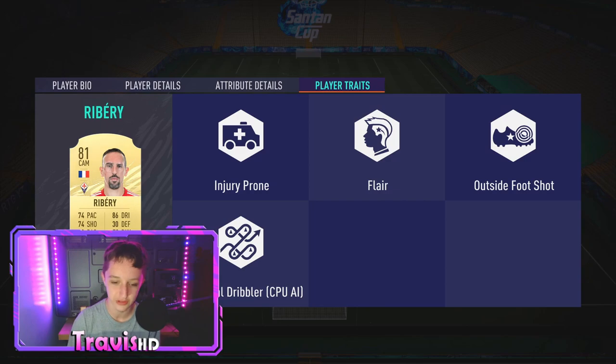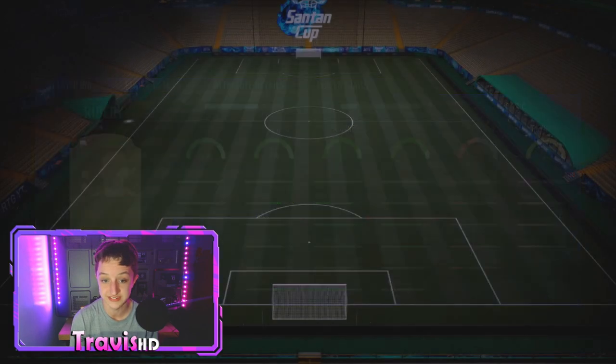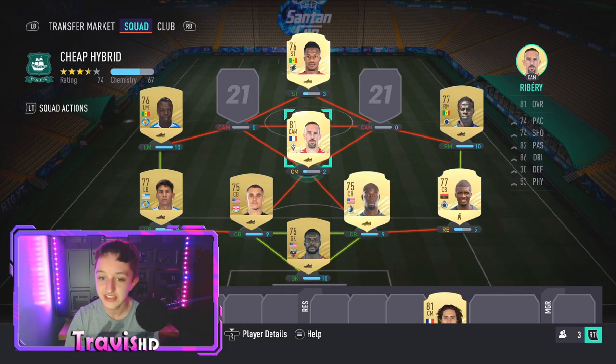Ribery has the flare trait, outside foot shot, technical dribbler. Stamina isn't the best but apart from that very well-rounded for 700 coins. This team — I can't put it into words. It is so good.